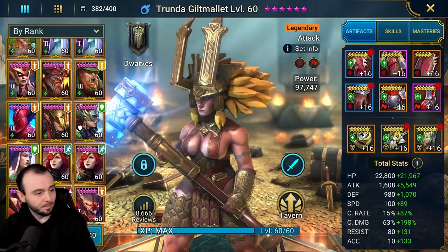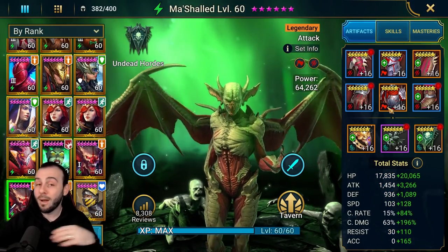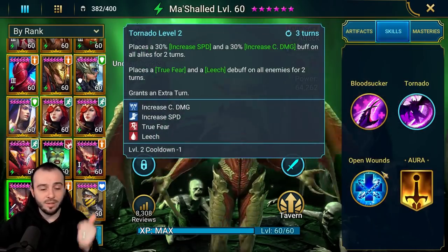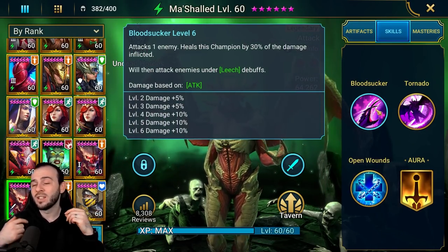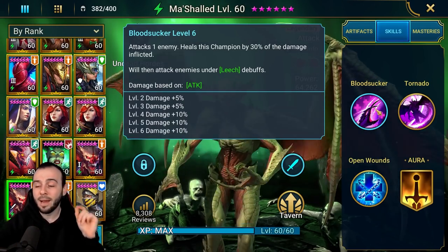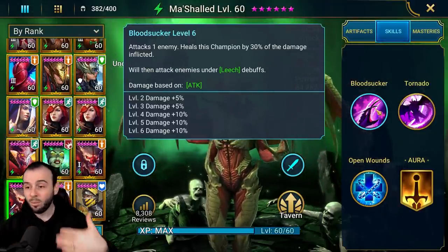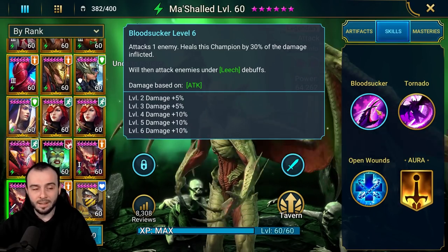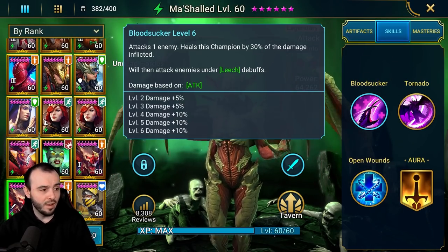Another pretty badass champion is Machald. You want to have accuracy on this champion — my current build is for Fire Knight so I don't really have accuracy on him, but he has increased speed and increased crit damage. He deals so much damage with the A3, and the A1 Leech not only helps sustain your entire team but becomes AoE and ramps up tons and tons of damage in the longer run. He's not gonna deal 1 million damage with the first hit, but he adds up a lot — Machald is a very solid champion.